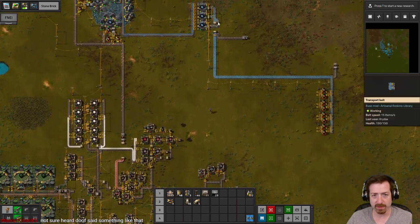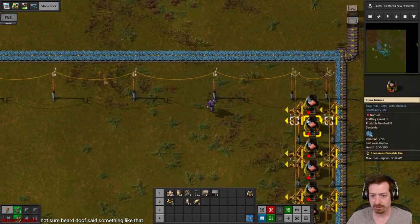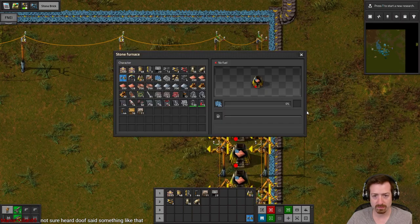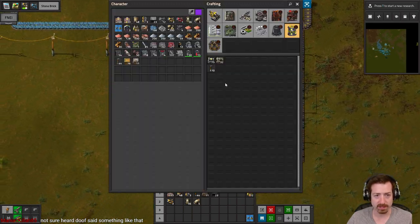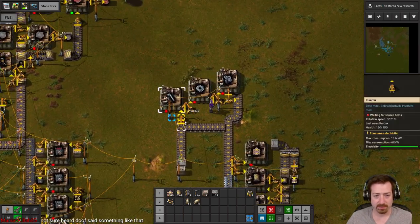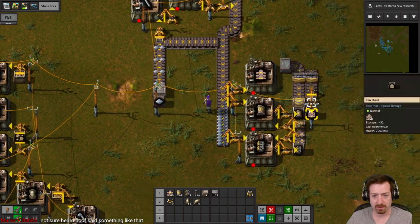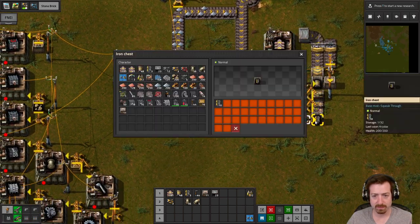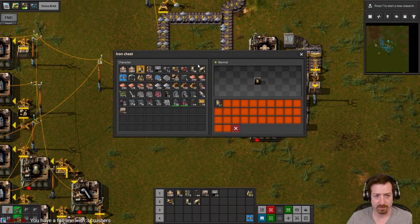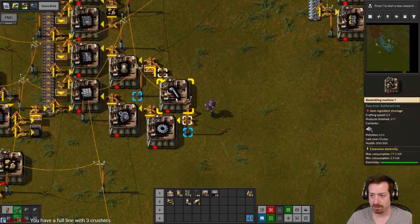The way I'm handling this crushed ore is just because I don't want to use a bunch of splitters. I need to get coal — it's not working because it doesn't have fuel. Yeah, we definitely need some more iron here for our belts — belt production.